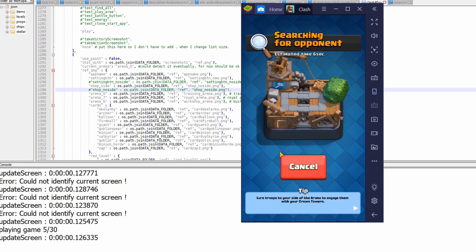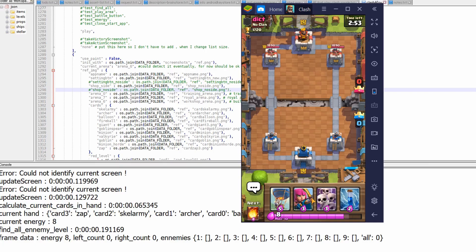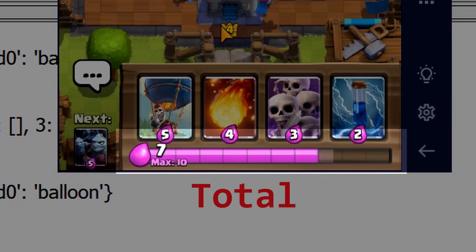Once I know which screen I'm on and can start the action phase, the first thing to figure out is how much mana I have to play cards. I use the same color trick — I look at the color at different points on the mana bar. If the red component is high, I know it's pink and full; if it's low, it's basically empty.